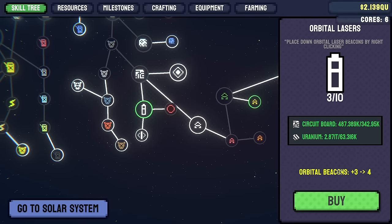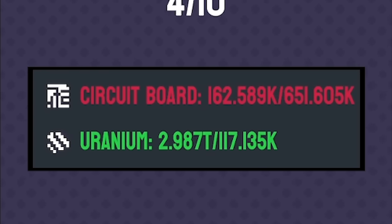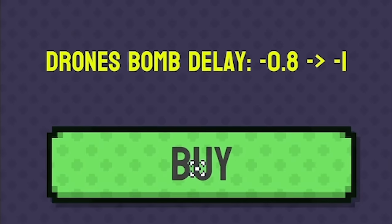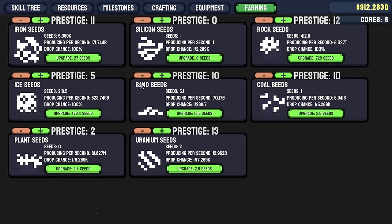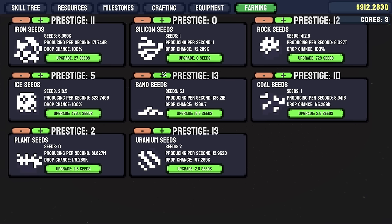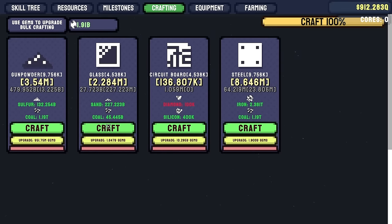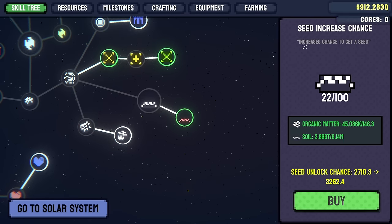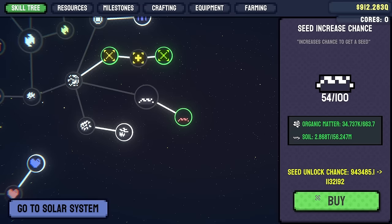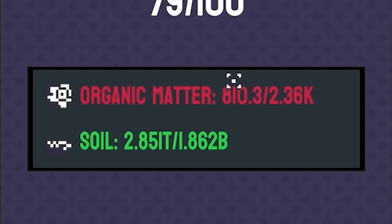Back in the shop we can now craft a lot of circuit boards, which means we can add another orbital laser beacon - going from three to four. We need a lot more circuit boards to get from four to five. Drone bomb size sounds good, the bomb delay, and I just want to add more drones - I need lots of glass for that. In farming, we've got sand - we're getting 70 billion a second. I've got six cores I can pump in, so we're now getting 230 billion a second sand. I should also upgrade my chance to get seeds - let's pump everything into that.